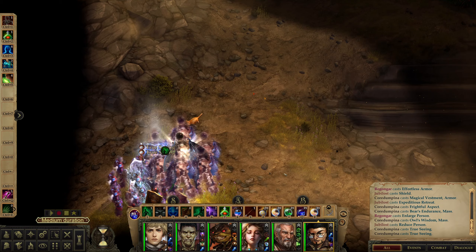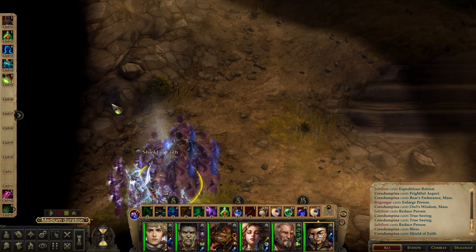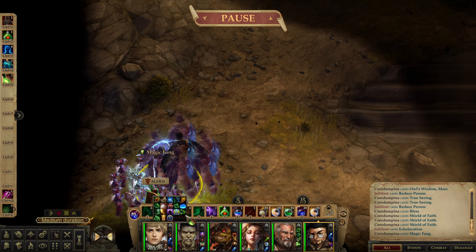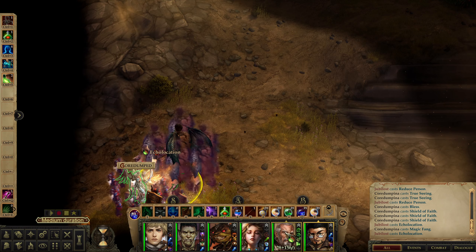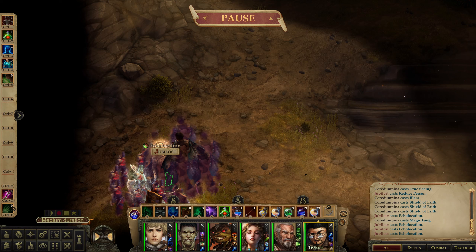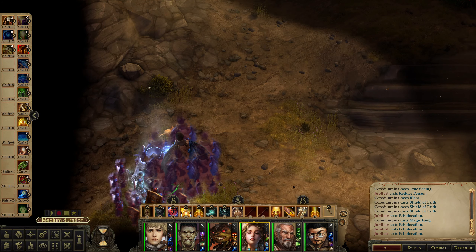You are still casting Reduced Person. But now we do need Echolocation — so it needs to go to Knock Knock. You have Blind Fight. I'm going to give it to my Leopard as well, then to my main character, and to Cordampina. If you get paralyzed, well — things happen. Archon's Aura — I should have gotten this out first, I forgot.